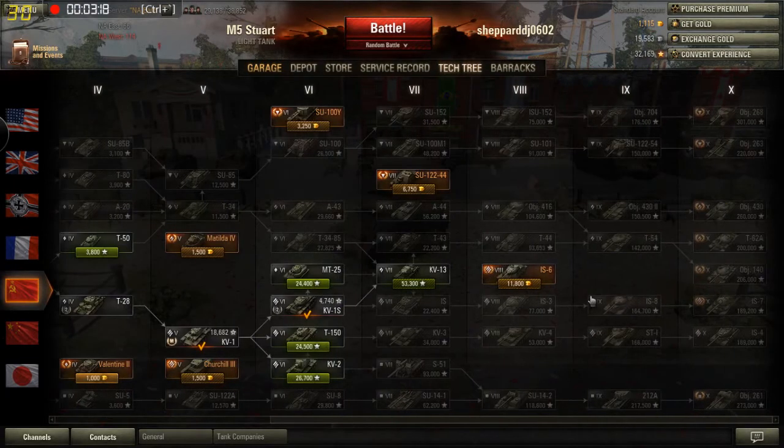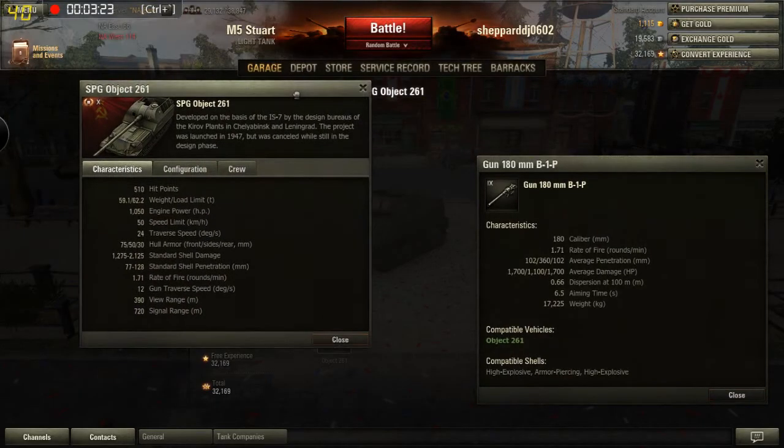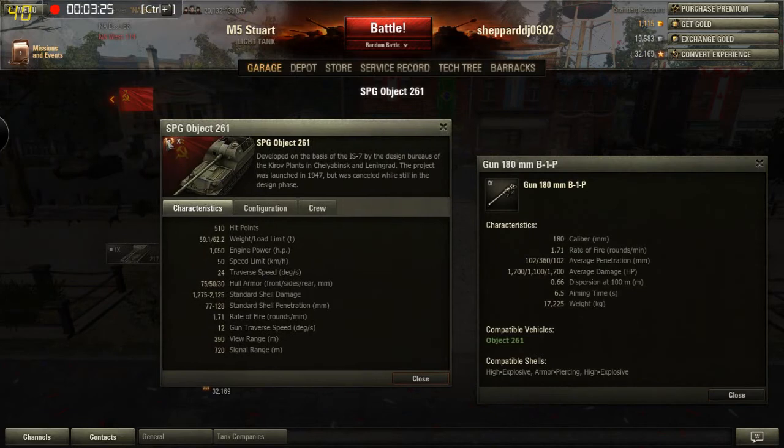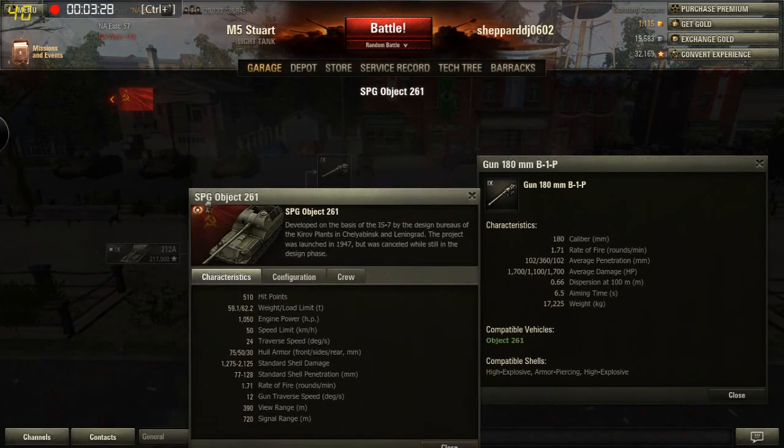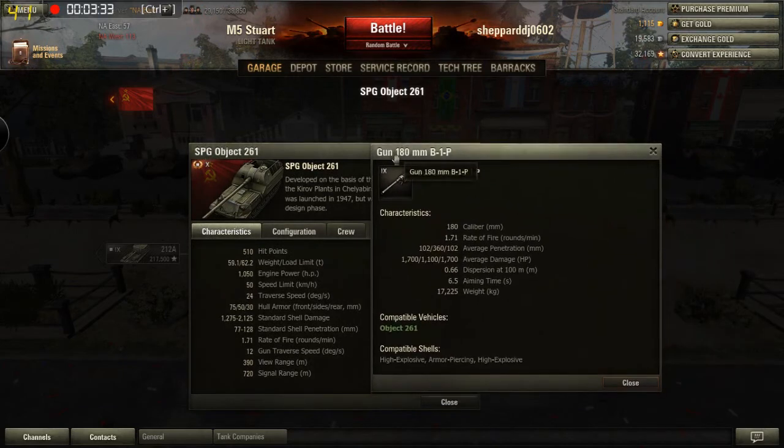We're going to talk about the French one last, because that one's the most complex. Let's go to the Russian Object. If you get confused about the objects, don't worry, because there are little symbols right here that tell you this is an artillery. This one you don't see very much. It does fire faster, its penetration is a little bit lower, and it has the lowest damage out of all of them, besides the Batcailllon. But it is more accurate and has a good aiming speed, which is impressive.